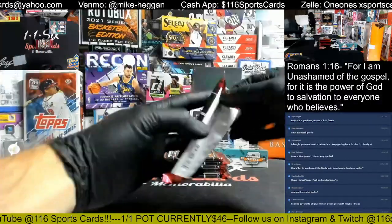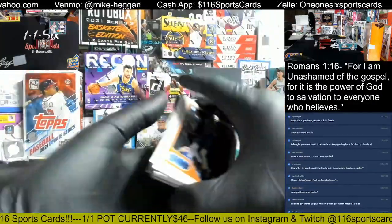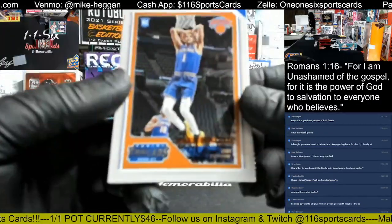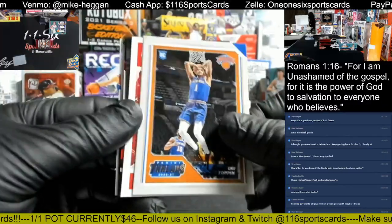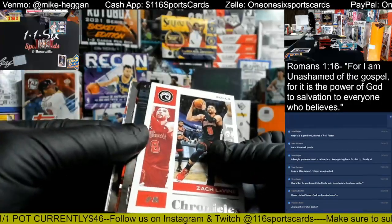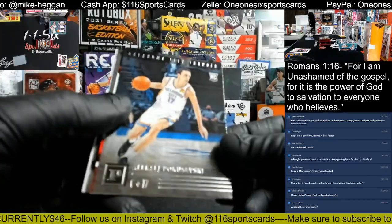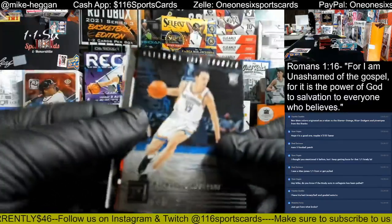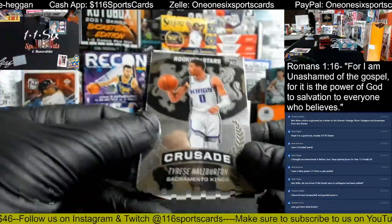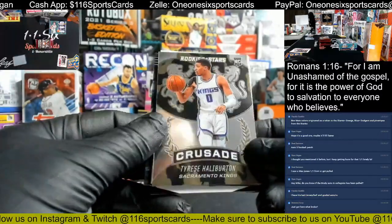Pack number one. Up first on the Panini Threads — Obi Toppin for the Knicks, Zach LaVine Chronicles. Then on the Panini, for the Thunder. Is that a hit already? We're going to go to the back — Halliburton Crusades for the Kings, and Brandon C.